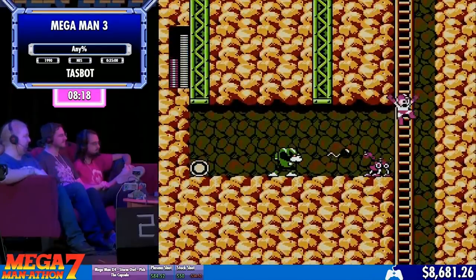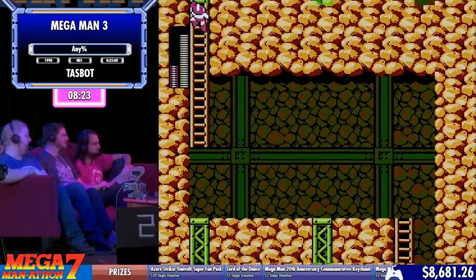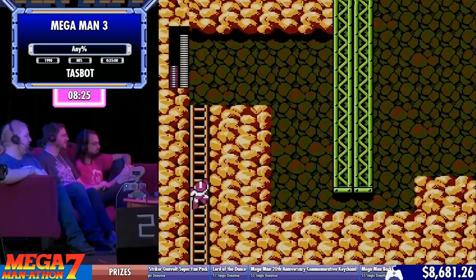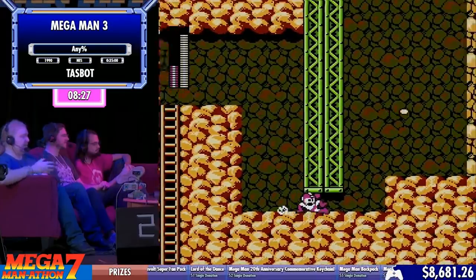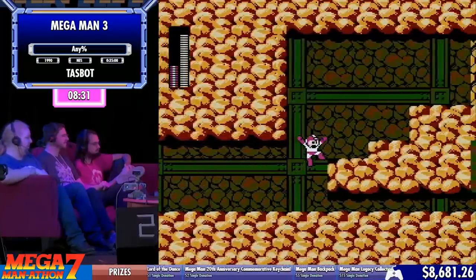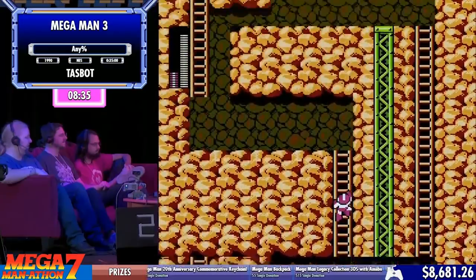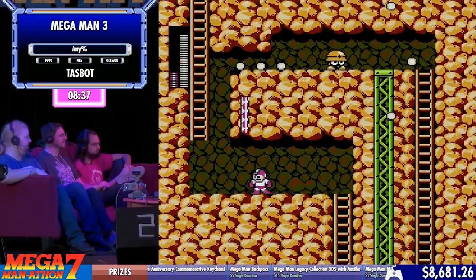As you can see, he's doing a couple of swag starts — using Rush Coil to jump up ladders faster than you normally would climb them. Saves a lot of time. These Met Dozers are also notoriously laggy, so obviously take care of them at the edge of the screen as much as possible.